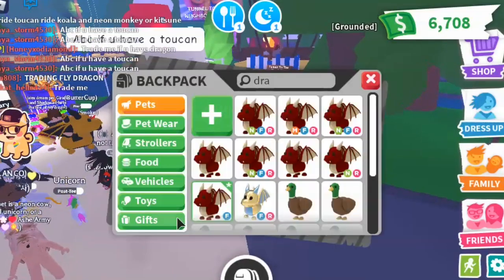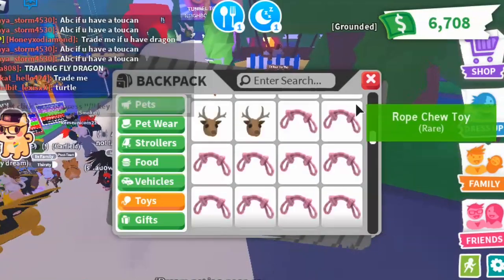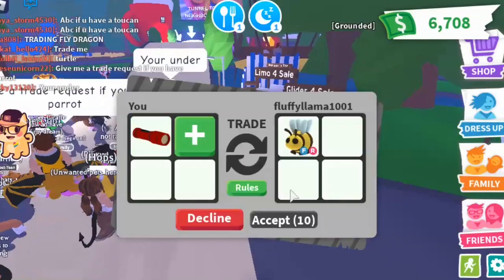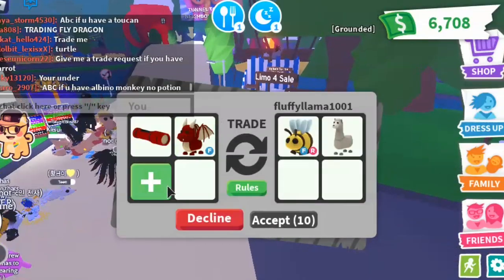So first, how about we trade four red items and see if we can find any other red things. Someone sent me a trade request — do I have any red things here? A flashlight is red! Okay, let's add the dragon, because that's what they're offering for.